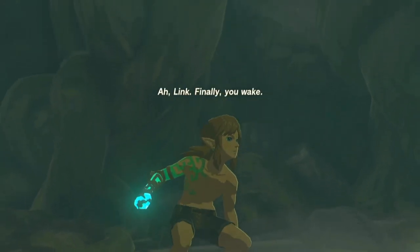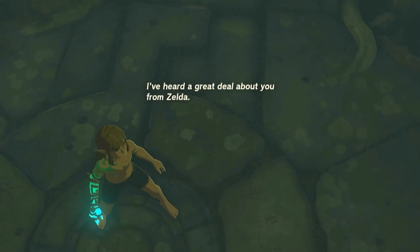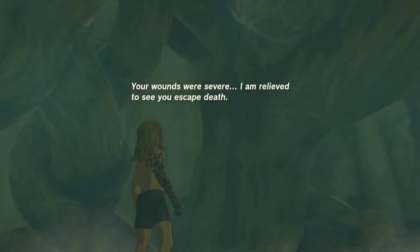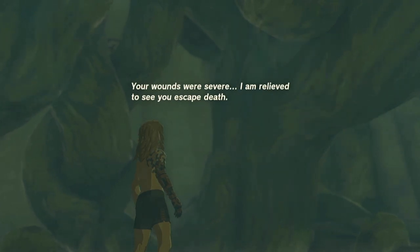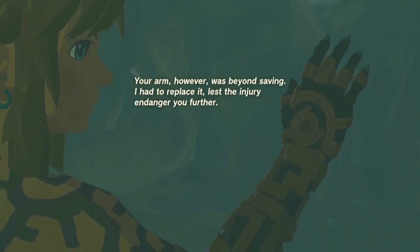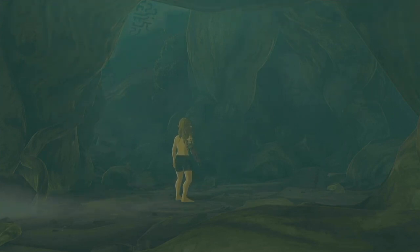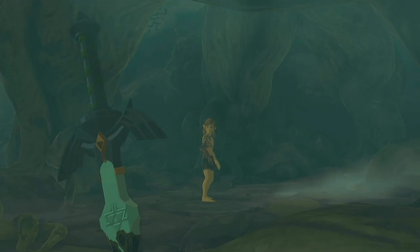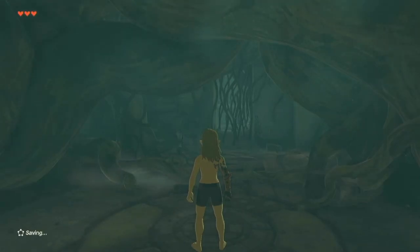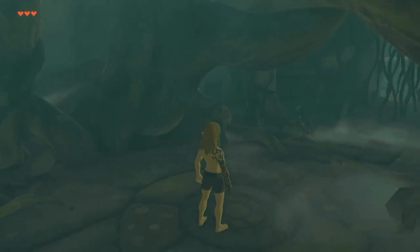A voice says, 'Link, finally you wake. Link, I've heard a great deal about you from Zelda.' Link doesn't know this voice. So it's a very mysterious place to wake up in — very unusual surroundings, but it is safe.